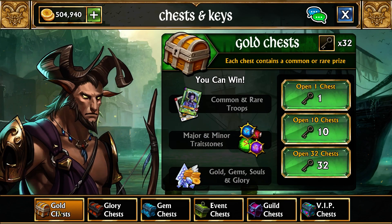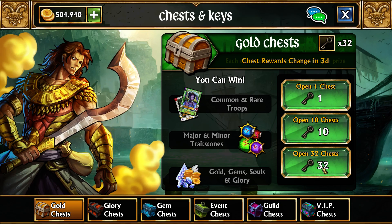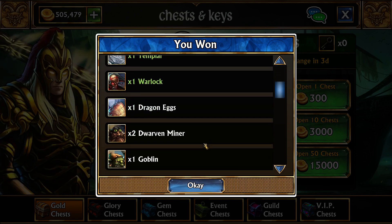Gold, glory, gem, and event chests are the main ones that you normally use. Gold chests give only common and rare drops, but they do drop resources as well as minor trait stones. They're the main way of obtaining minor trait stones.